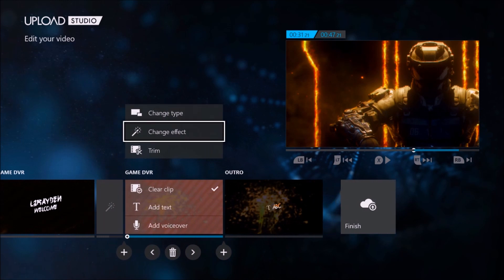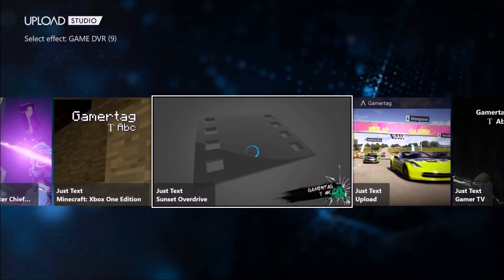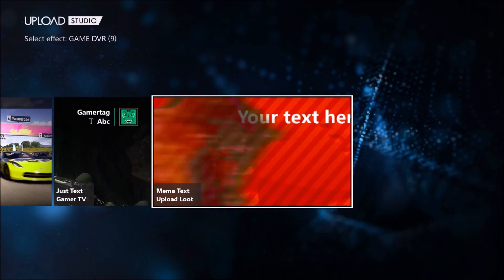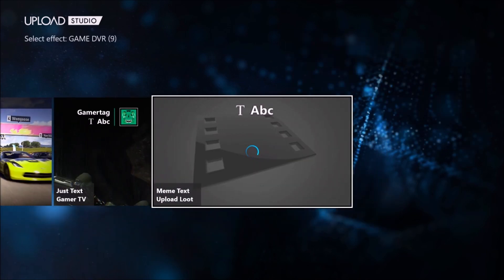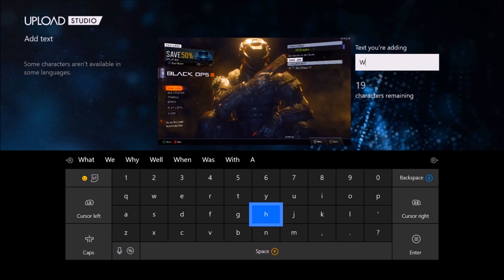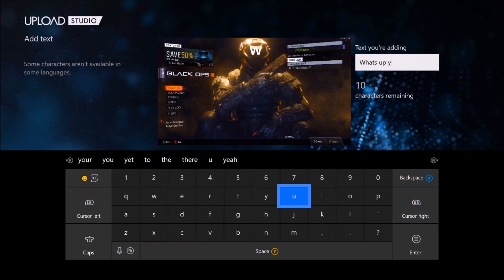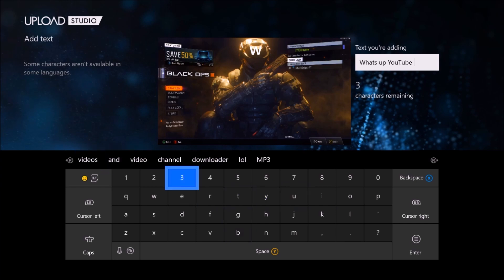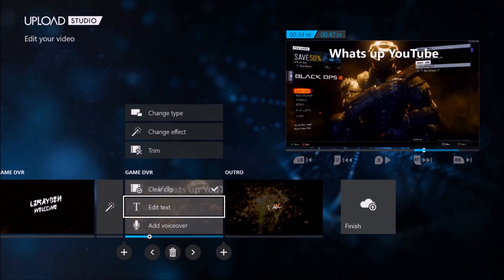If you click on these you can actually change the effect and add overlays like a live stream. There's also a Meme Text option — I didn't even notice that before. Press 'Add Text,' write something like 'What's up YouTube,' and it'll appear as a meme-style text overlay. It's kind of cool — I've never used meme text before.